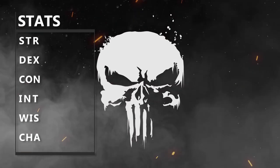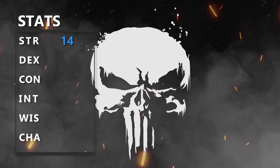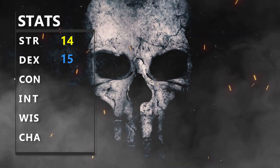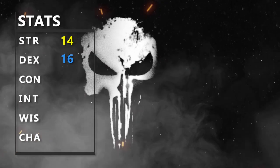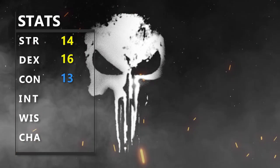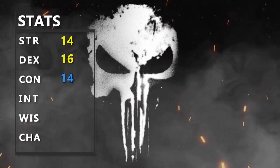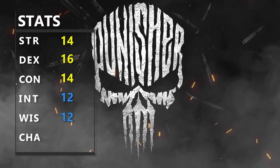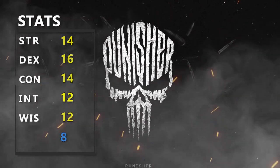We're going to try and stay pretty true to character. Using point buy from the Player's Handbook, we'll put 13 into Strength with a +1 from Variant Human, put 15 into Dexterity with an additional +1 from the Gunner feat, and 13 into Constitution with another +1 from Variant Human. We have a handful of points left, so we'll bring Intelligence and Wisdom up to 12, and completely dump Charisma — because Frank Castle is definitely not known for being warm and cuddly.